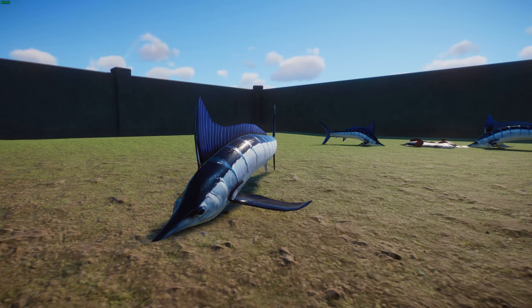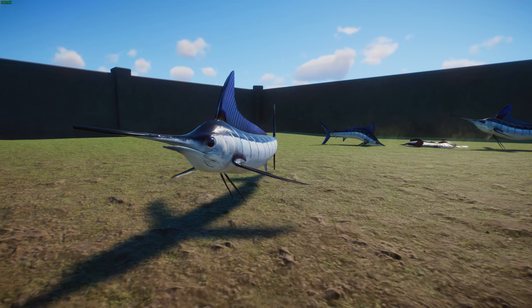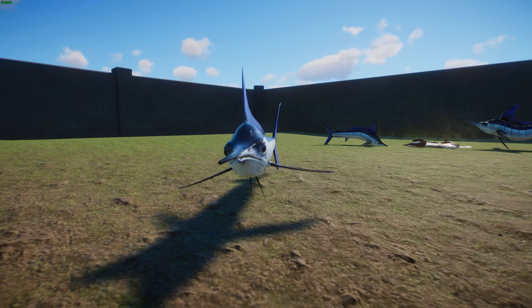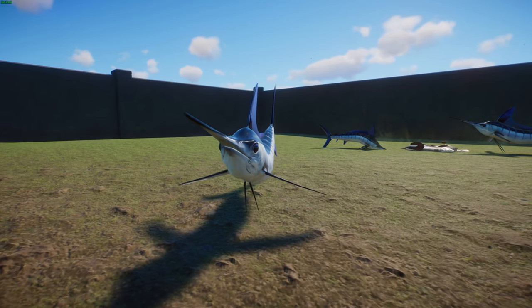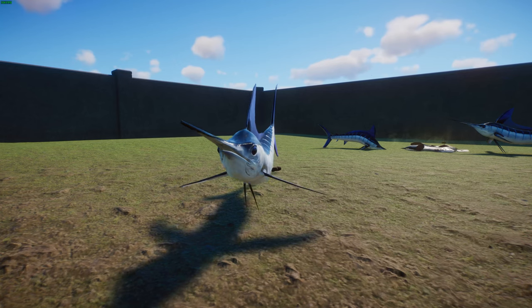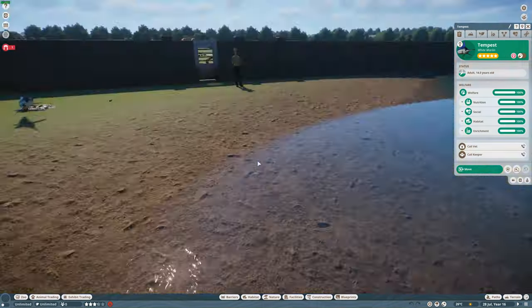Concerningly, about 90 percent of the annual white marlin catch is actually caught as bycatch — not by recreational anglers, who account for only about 10 percent of catches. When caught in gill nets, they can't swim, which means they can't breathe, which means they die. They also become prey for pilot whales, killer whales, and sharks. Because of these population declines, there have been efforts to allow them to escape from nets and to educate the public about their important role in marine ecosystems.